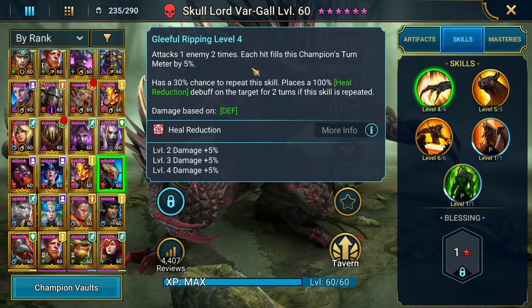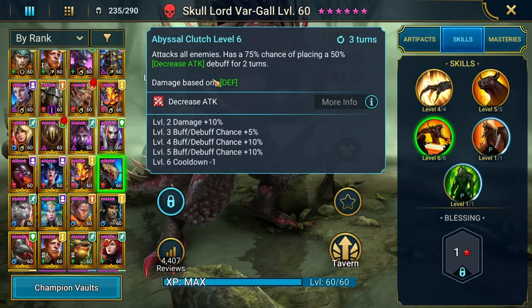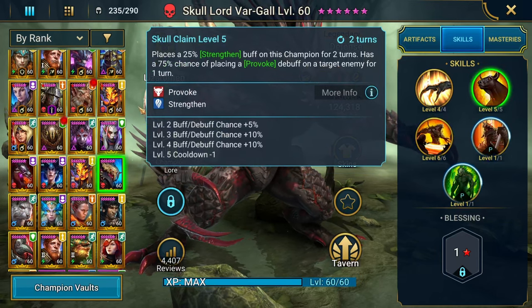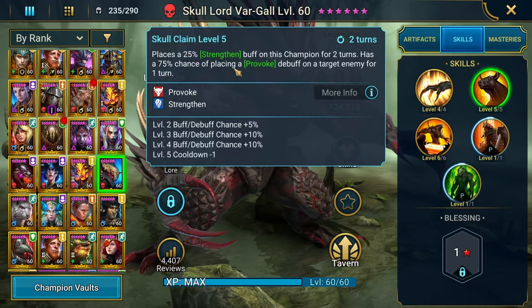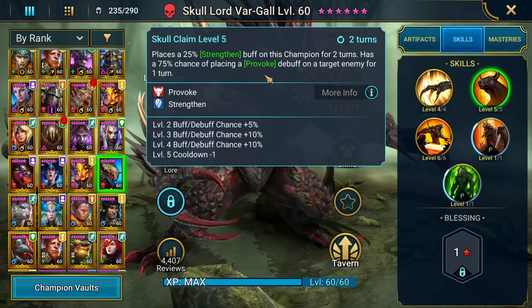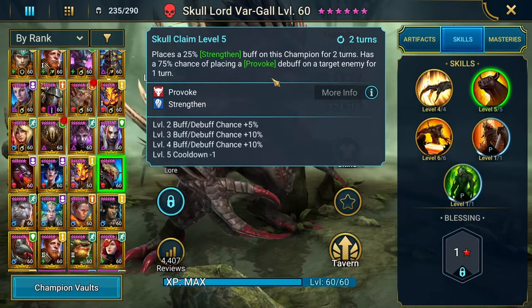His A1 is a two-hitter that fills his own turn meter by 5% per hit, and also has a 30% chance to repeat the skill. His damage is based on defense, so heal reduction doesn't help. His A3 is an AoE decreased attack on a three-turn cooldown. His main selling point is going to be his A2, which is on a two-turn cooldown when booked. It places Strengthen on himself — which is, in my opinion, better than Increased Defense — with a 100% chance to place Provoke, assuming you have the accuracy for it. His main selling point is his Provoke, which you put on the Head of Cleansing to prevent it from using its abilities to cleanse anything.